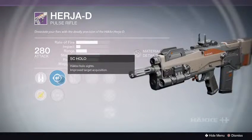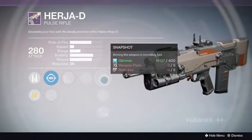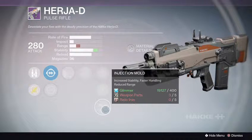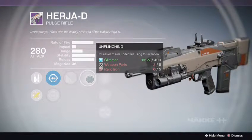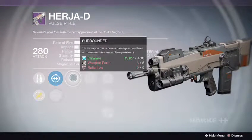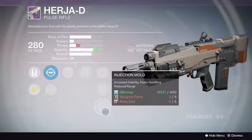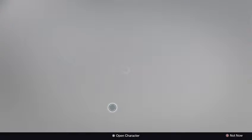Alright, first one: Hollow Sights with Range Sights, Glass Half Full, Unflinching, Snapshot, Speed Reload, and Injection Mold. That's actually a good combo — stability increase, extra damage halfway through the mag, makes it easier to aim under fire. Next one: Iron with Range Sights, Surrounded, Rodeo, Single Point Sling, Speed Reload, Injection Mold — two stability perks but Surrounded. I'll pass on this one.